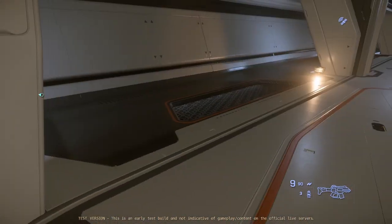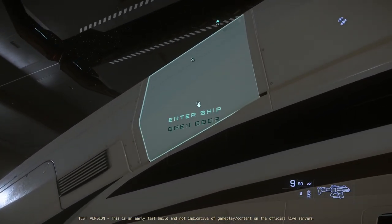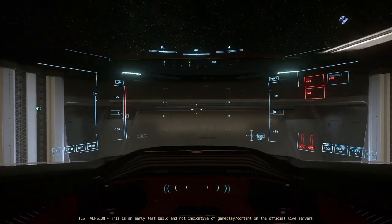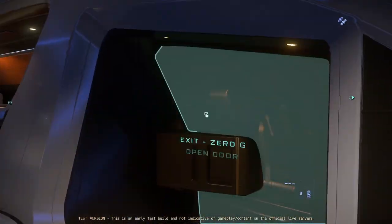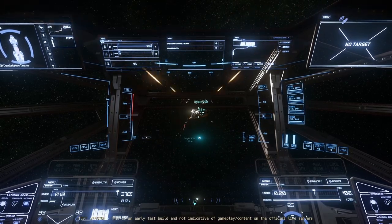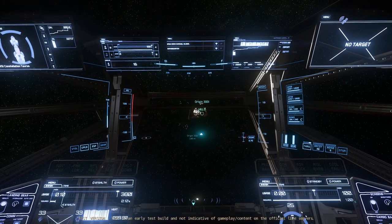When done looting, head to the control panel to open the hangar, then fly the 300i near your own ship so it can be destroyed. When you destroy the 300i, the loot boxes containing all the armor and weapons you collected will spawn. Make sure your ship is big enough to carry the containers.